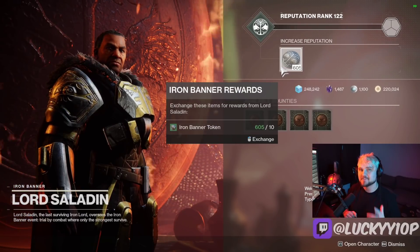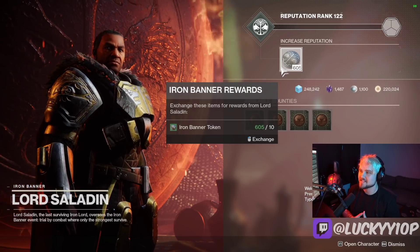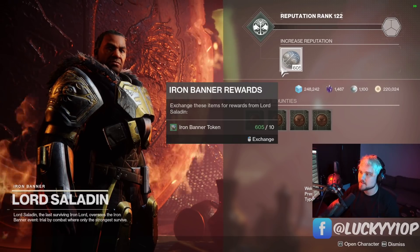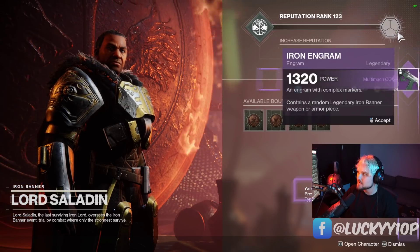Hey YouTube, I'm Lucky and we're back yet again farming for god rolls. This time I got 600 Iron Banner tokens at Lord Saladin, and I also have a ton of engrams in the postmaster that I might turn in as well if I don't get anything worth keeping. So let's go ahead and turn these in and see what we get.